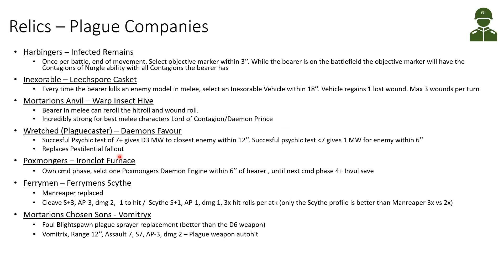The Wretched can take the Demon's Favor relic for a Malignant Plagecaster only. This replaces the Pestilential Fallout ability — a successful psychic test of 7+ gives D3 mortal wounds to the closest enemy, versus the base 1 mortal wound, and a successful psychic test below 7 gives 1 mortal wound to an enemy within 6 inches. The Poxmongers have the Ironcloth Furnace, which was popular but now quite nerfed — in the command phase, select one Poxmonger Daemon Engine within 6 inches; until the next command phase, that daemon engine gets a 4+ invulnerable save. Previously it was an aura affecting multiple units.